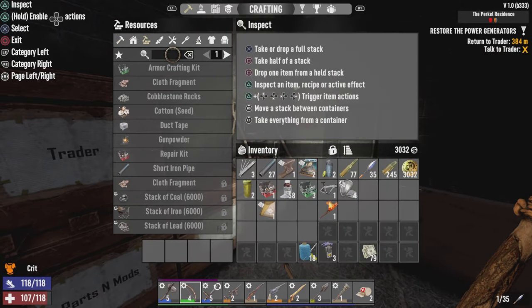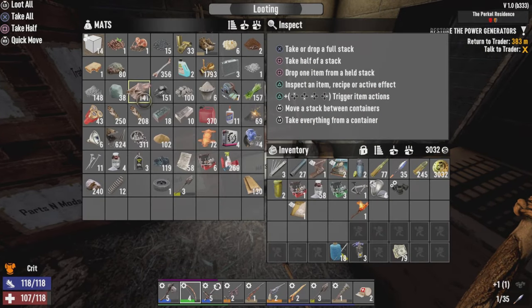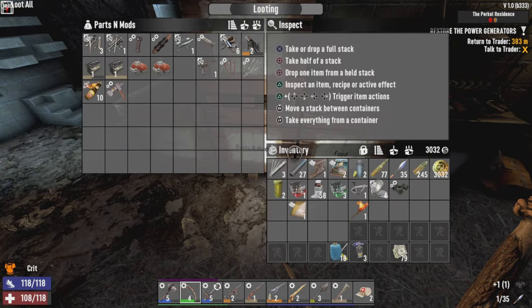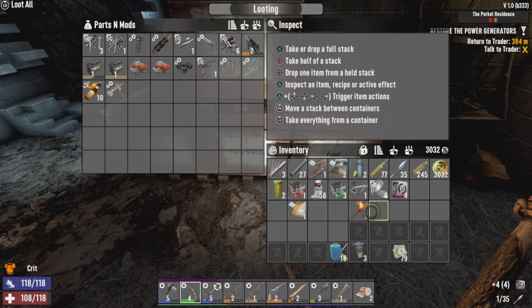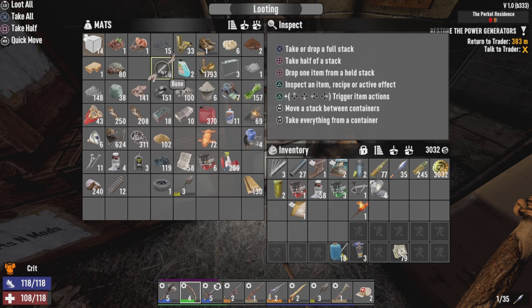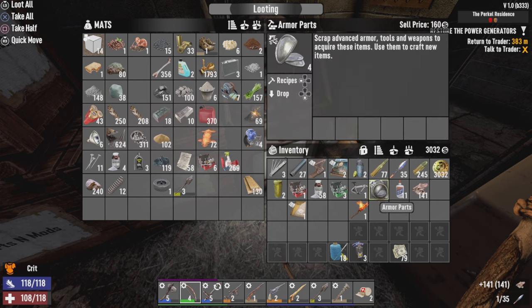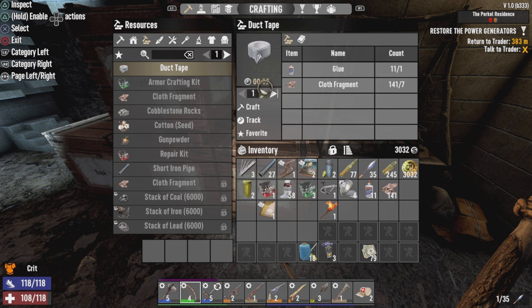So what we need is to make some armor crafting kits — one armor part, which you get by scrapping armor, one sewing kit, and some duct tape. Let me grab my glue and cloth. We got four old duct tapes ready to craft. We need to craft four duct tape really quick.